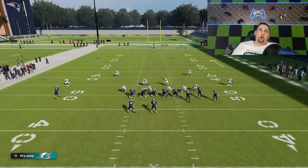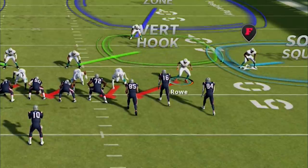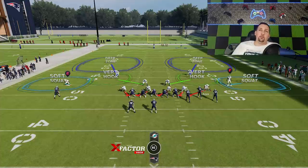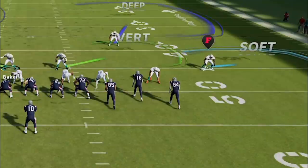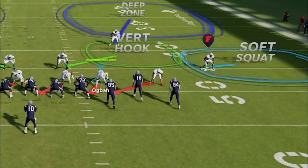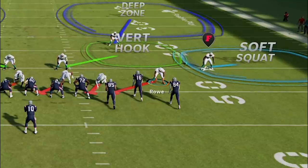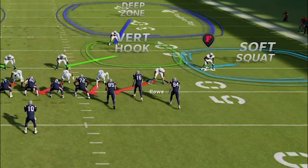The setup for the blitz is probably the most important part. Number one, you always want to make sure your blitzer is your fastest guy. Rowe is fine — he's a decent blitzing option, a fast safety, about 90 speed. If you have a super fast guy, like a 97-speed cornerback, that's probably the best person to put in here. But safeties are also very good for run defense. I don't want the blitzing safety too close — if he's in too close, he'll get picked up by the right tackle sometimes. Move him out a little bit. This is a perfect coverage to hide that blitzer because he looks like he's just in his zone right in the bunch, so you're not going to typically expect the blitz coming.